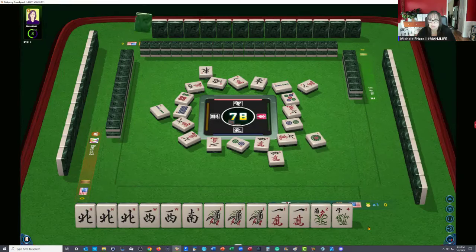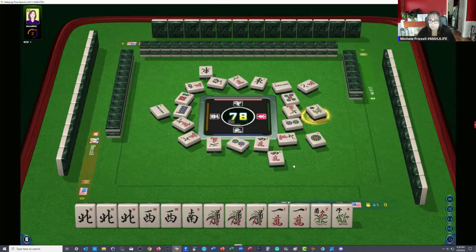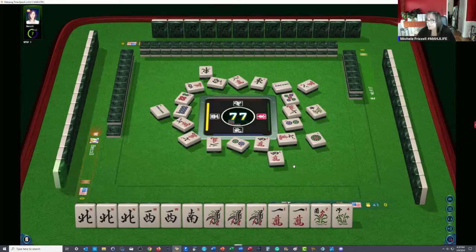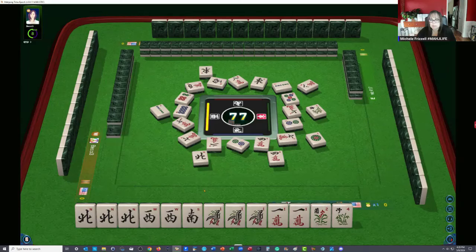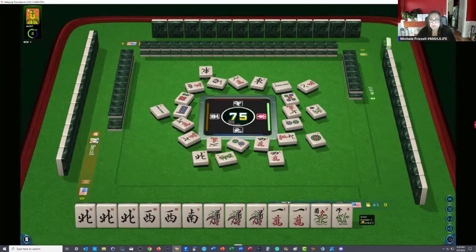One dot — no hesitation on the one, which is good. Flower — okay, we don't need that right now anyway. North wind — nope, we're not going to take that. Time for keepers. Green dragon. We're at 76 tiles. 60 tiles is the middle of the game — we're not in the middle of the game just yet.